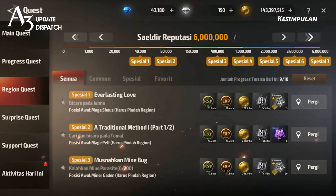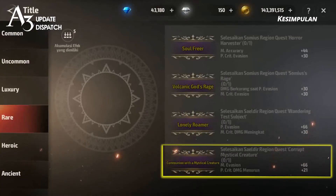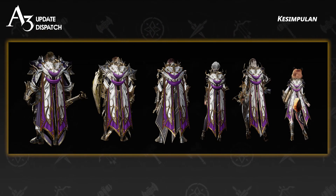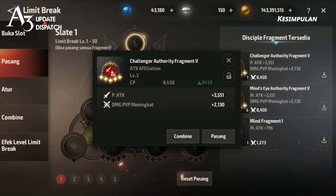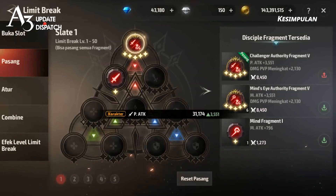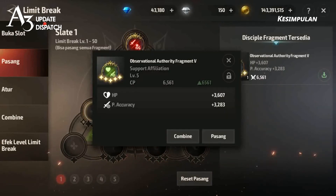Lastly, region quests for Seldir have been added, as well as new achievements and titles. Check out the look of the brand new Grade 9 cape! For those who want to challenge Velangort Fortress, the new 5-star Attack and Support Affiliation Apostle Fragments that grant various stat boosts will be a great help. So make sure to equip them before joining your guild on the battlefield!